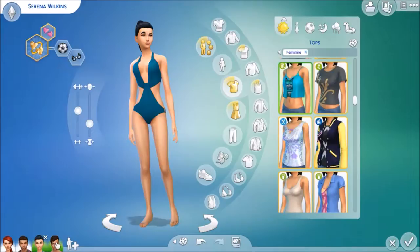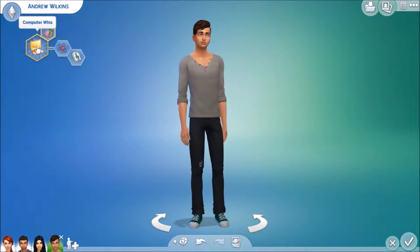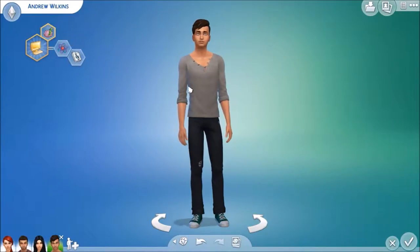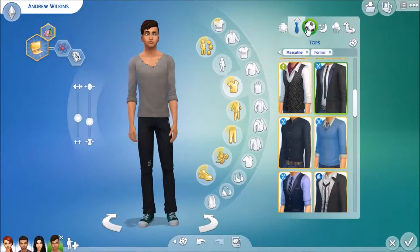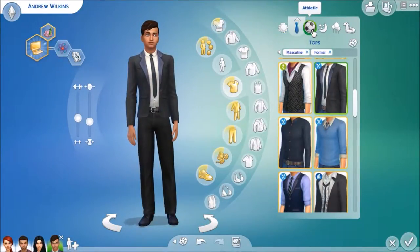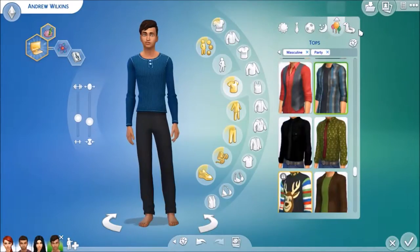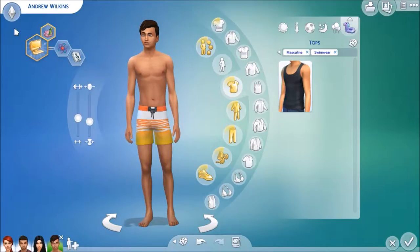And then last we have her brother, Andrew Wilkins. He has the computer whiz aspiration — he's a genius and a music lover. Here's his everyday outfit, his formal, his athletic, his sleepwear, his party wear, and his swimwear. And that's it for this family — let's get back to furnishing the house.